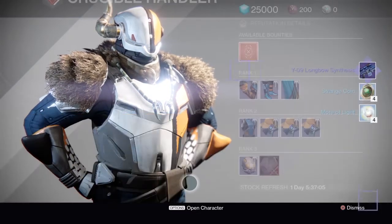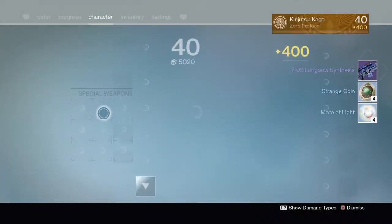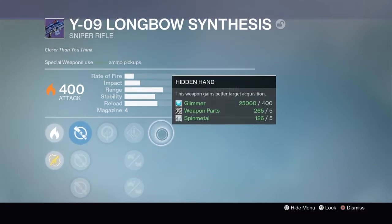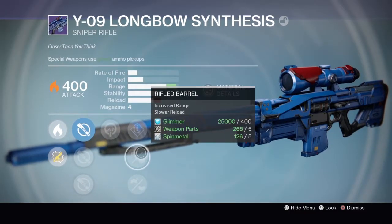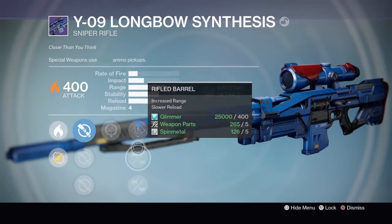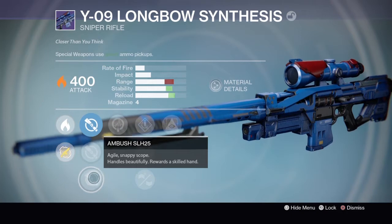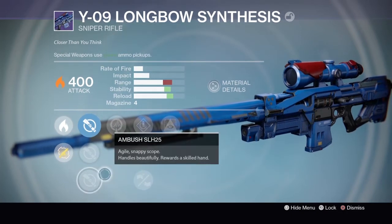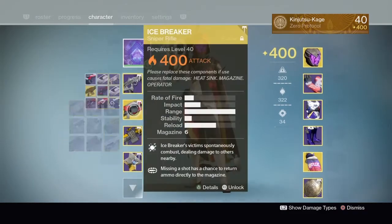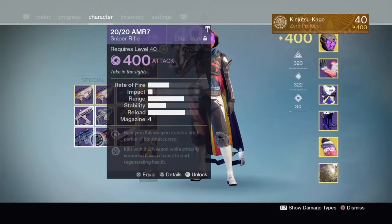Lord Shax gives me the Onbow Synthesis sniper. It comes with Hidden Hand, Speed Reload, Rifle Barrel, Casket Mag, Life Support, Short Gaze, and Ambush. This is actually something I'd want to hold on to — definitely play around with it in the Crucible. I kind of lucked out on snipers this week.